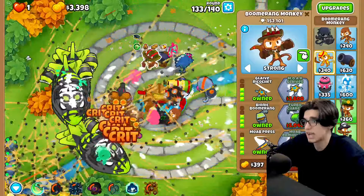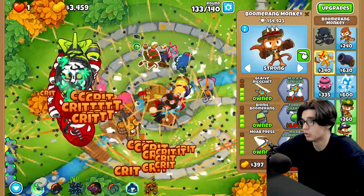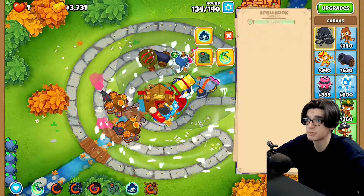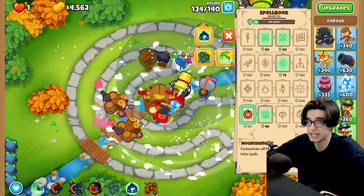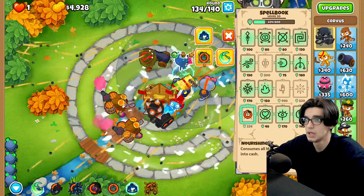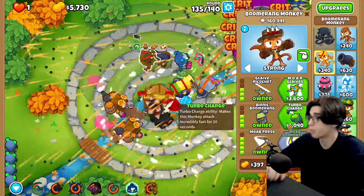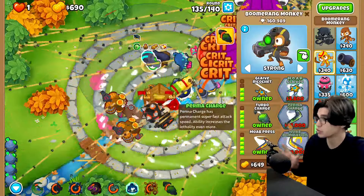See how we're pushing these guys back? They're basically stalled — they're actually going backwards a little bit. That plus turbo charge is going to be an absolute game changer. Let's go for nourishment again — we only need one more until we can stop, which we won't, but we could. Perfect — we can go for turbo charge. That is huge.